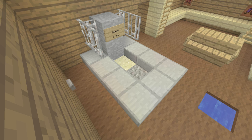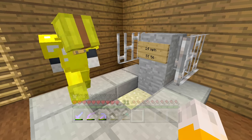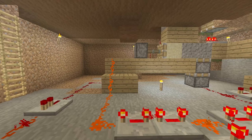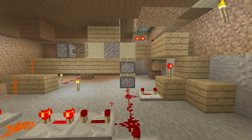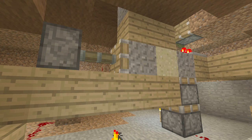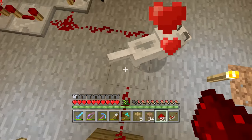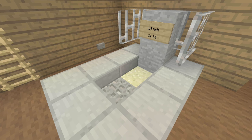My 2nd favourite redstone creation is my Treadmill. Looking at the treadmill from the top might confuse people as to how it works, but it won't impress them too much. It's when you see it working from underneath that you see how cool a contraption it really is. It's very satisfying to see how perfectly timed everything moves and the endless loop of falling blocks. It took a really long time to get right but I love how it ended up working. It's always one of the things I show off when someone visits my world for the first time.